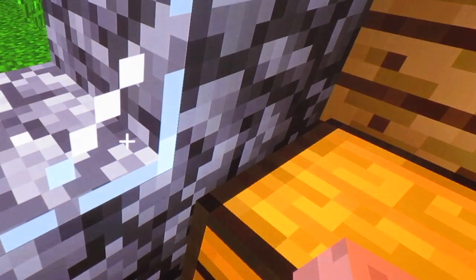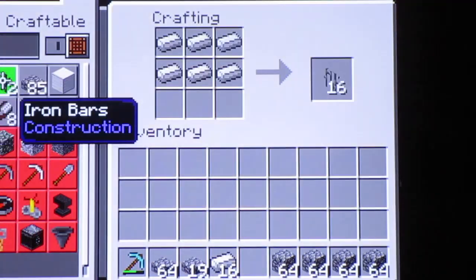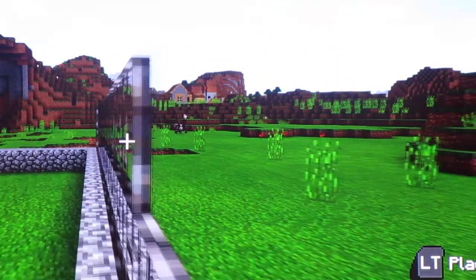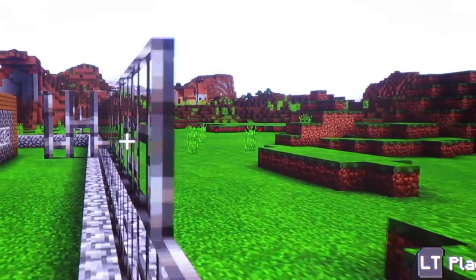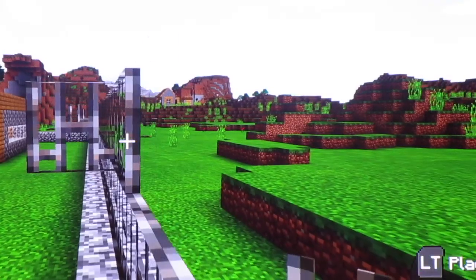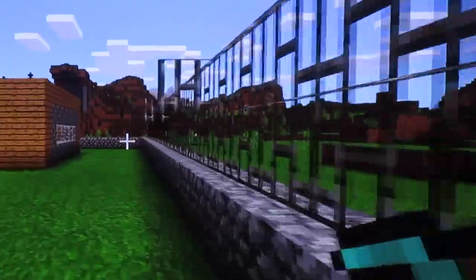We're going to hop in, go to our bed, wake up, and get our iron. We got some more iron — two more sets of iron bars. Go ahead and head out here and do our next layer. We do have enough to start the other side.